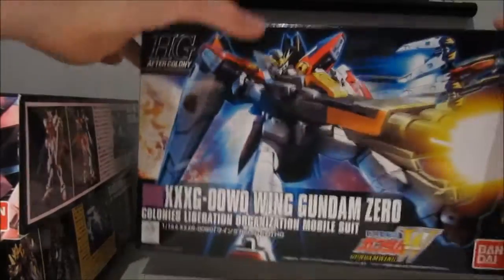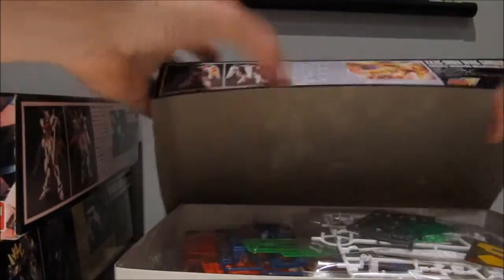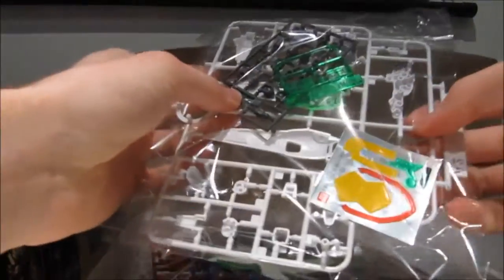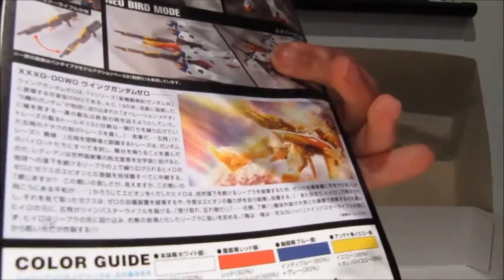The final new model kit is the Wing Gundam Zero, which was released all the way back on the sixth, I believe. Let's see what this gives us. Fair amount of stickers, but so far looking pretty good. I really wonder how this is going to be. It's technically a parts-form, but that's not too big of a deal — it probably helps structural integrity quite a lot.